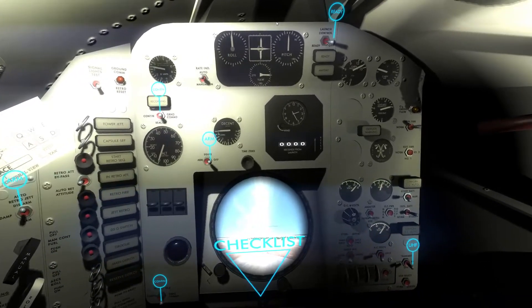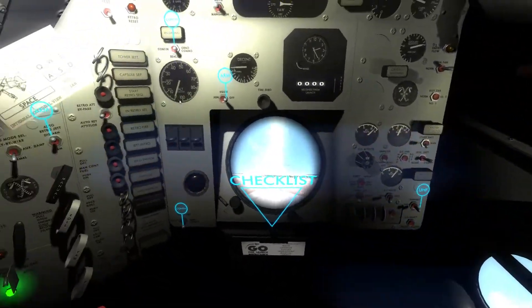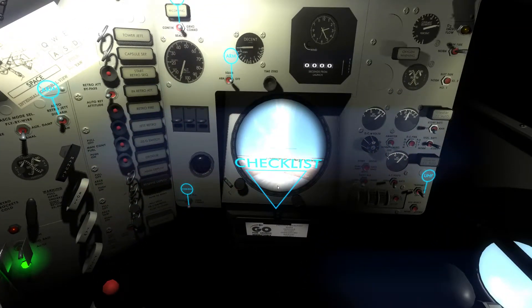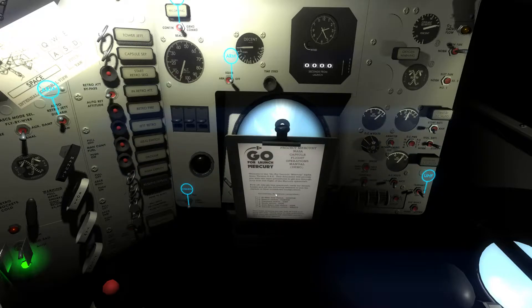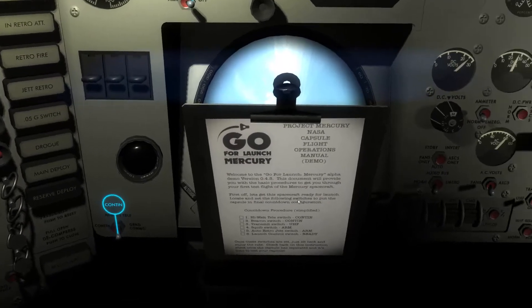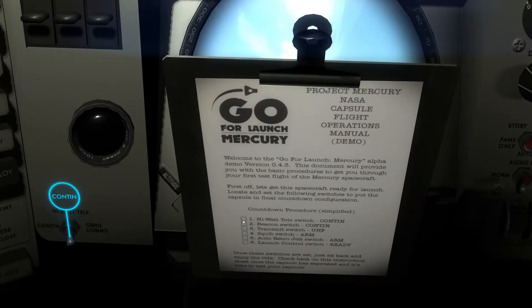All right, so we are on the launch pad — minus five minutes and counting. As you can see, there's a checklist as before. So let's go ahead and run through our checklist. I need to zoom in and out — it's going to be fantastic in virtual reality. I know that's a lot of what they're working on right now, some of the issues with the various VR units.